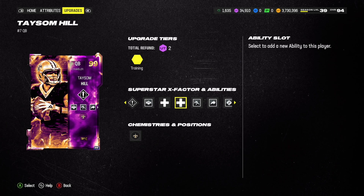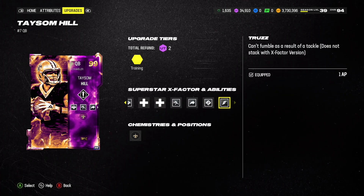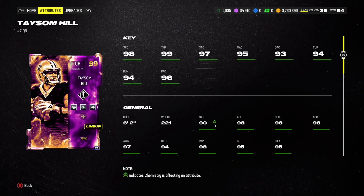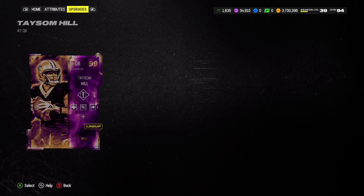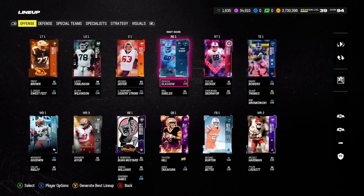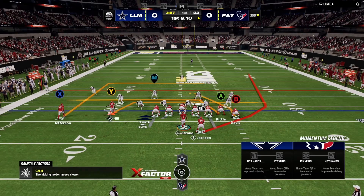Taysom Hill's abilities are cracked: truzz, hot route master, gunslinger, set beat lead, gift wrapped, and charge up angry runs — which means you can break the first tackle after contact. He has 98 speed and 99 throw power with high 90 stats, and he's 6'2", 221 pounds. His downside: 92 overalls at wide receiver and half back, lower O-line overalls, and less ability depth.